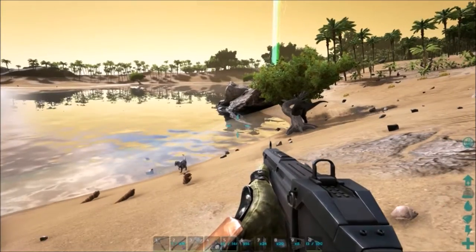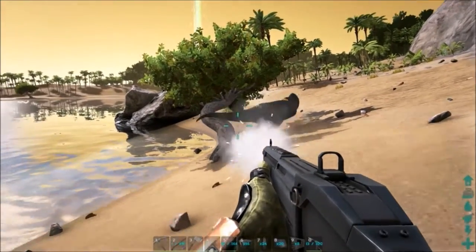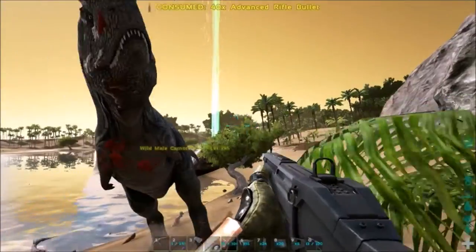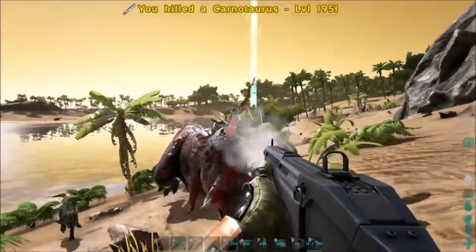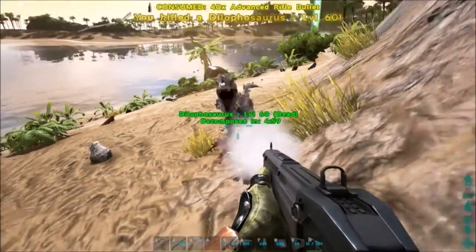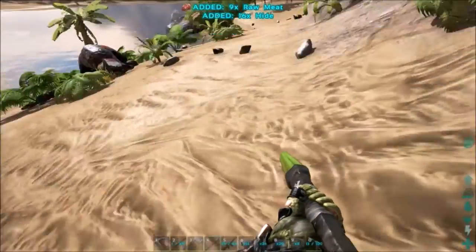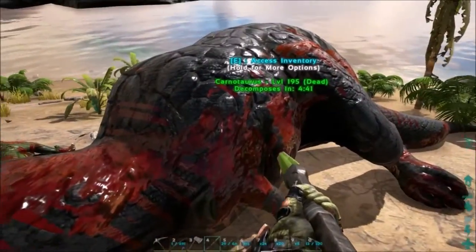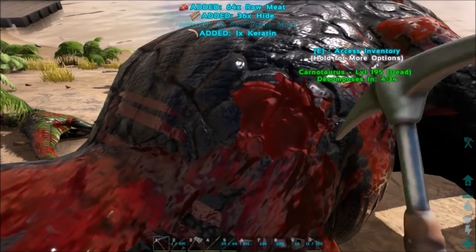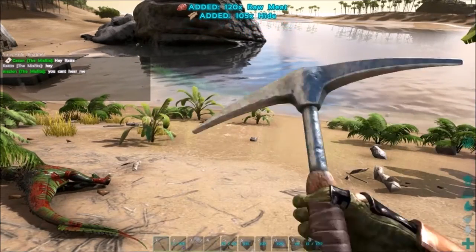So we're building and we get interrupted. Take that, Carno and Dilu! What level were you — 195? All right guys, I will bring you back when I get some more building done.